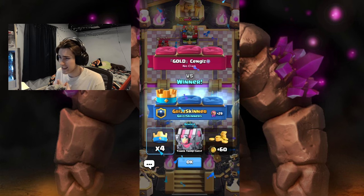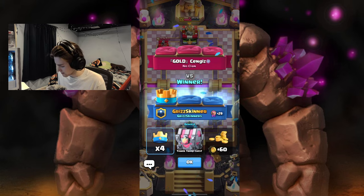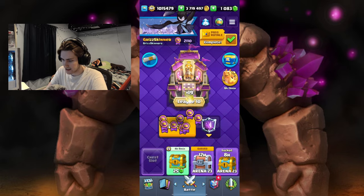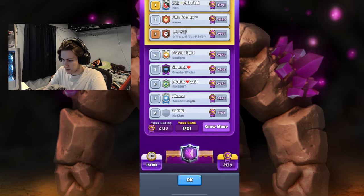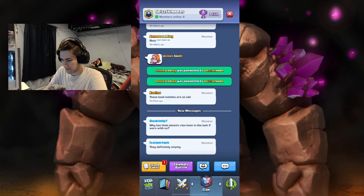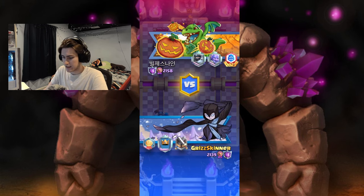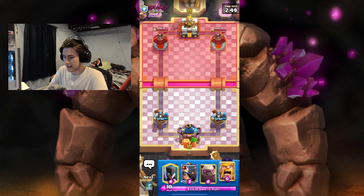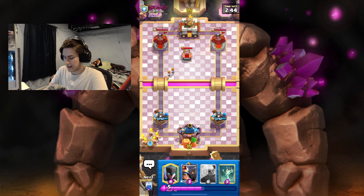We got a Tower to Tower troop chest — let's open it and see what we get. Still the Princess. That makes our rank 1701 — awesome. What a game! Alright guys, hopping into the second game. The first game was extremely easy just based on the fact that they used Poison and Zap really early on, and I took advantage of it with the Night Witch Golem push at the bridge. Tombstone first play.